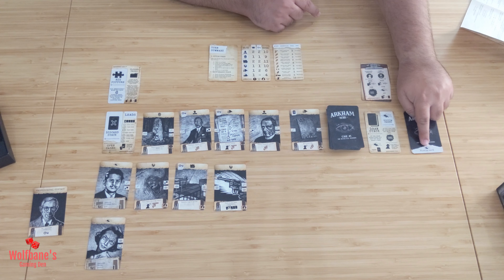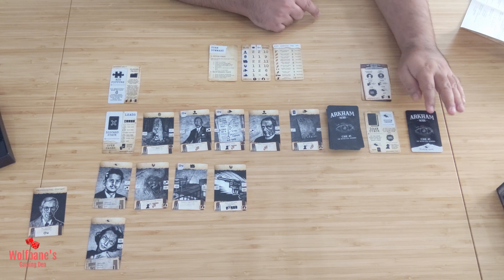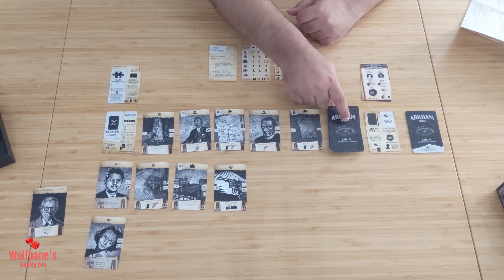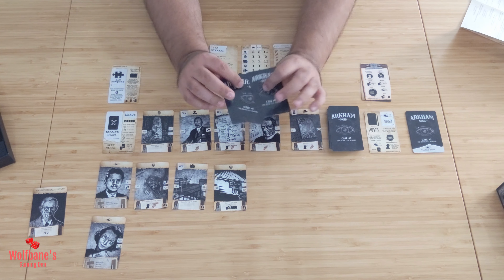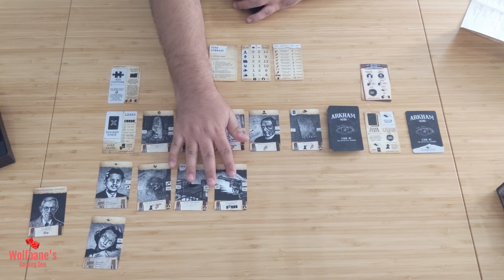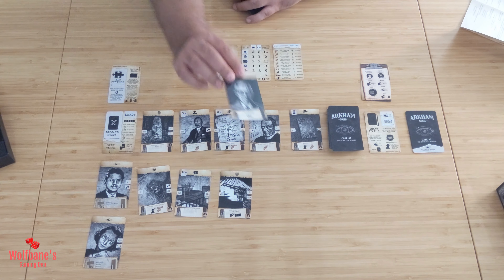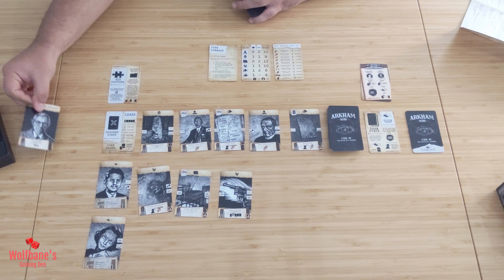You will shuffle up the victim cards, discard one randomly — that card goes out of the game — and put all the remaining in a draw pile. Draw two of them and put them face up on this particular side. Next, take all the different clue cards, give them a shuffle, and put them in the draw pile. Lay out five different clue cards on the play area, and give yourself three different cards in your hand that you'll be working with. There is also a professional contact card — put it to the side. It gives you a one-off ability that can be used over the course of the game should you choose to do so. With that, you're ready to start.